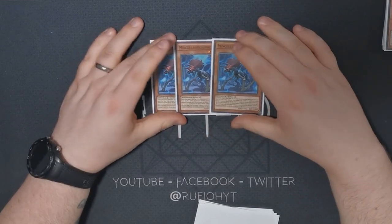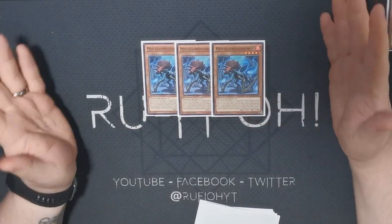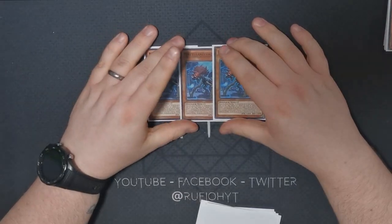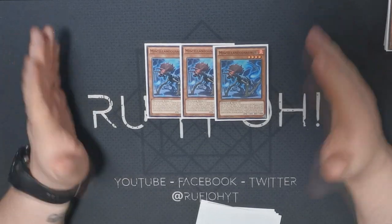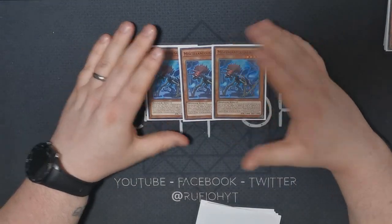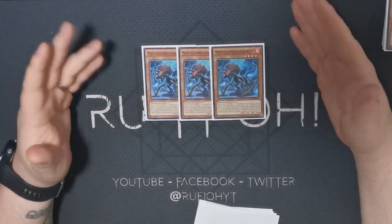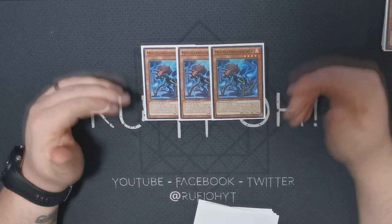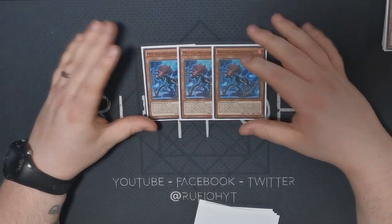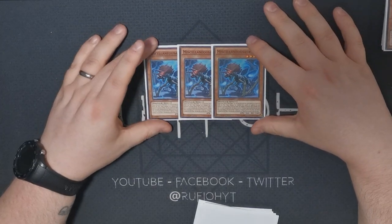We're running three copies of Miscellaneousaurus — this is mandatory. For those of you who saw me on the stream, I only ran two copies because I literally lost a single copy of the card and had to buy another off eBay. Three copies is mandatory — don't run anything less. It protects all your plays, makes you more resilient to Nibiru, and sets up other plays by being banished to summon an Imadorn from deck, which can start popping babies from hand. It's also level four, so you can build rank four plays, and being a fire it's another way to get Agnemosud onto the field.